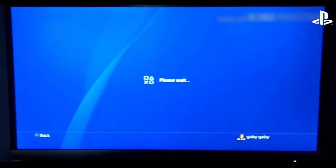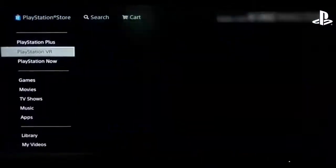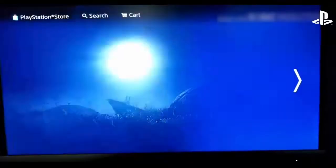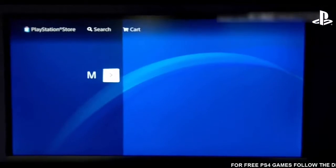To get free DLCs on your PS4, all you have to do is go on to the PlayStation Store first, and then you're gonna go on to Games, and then DLCs, and then you just wanna search for the DLC that you would like to get for free.